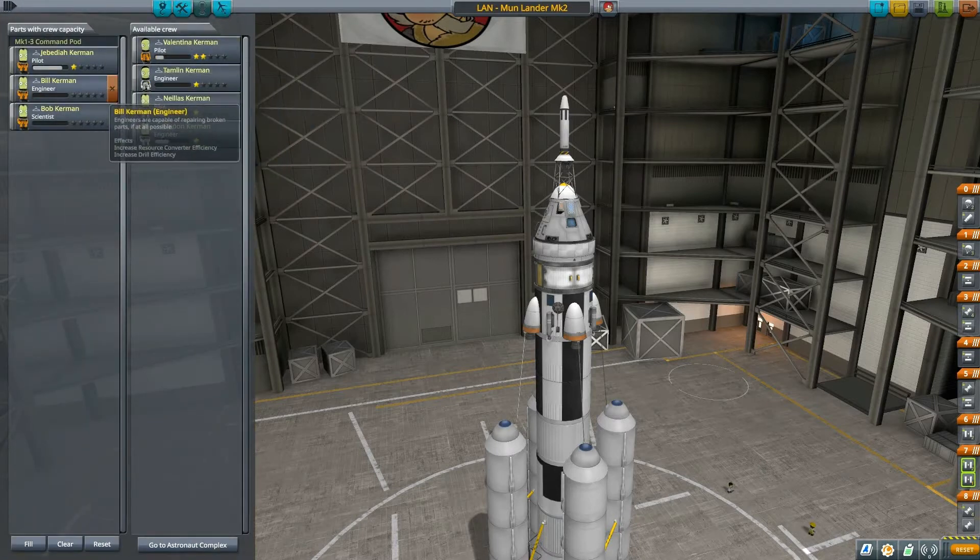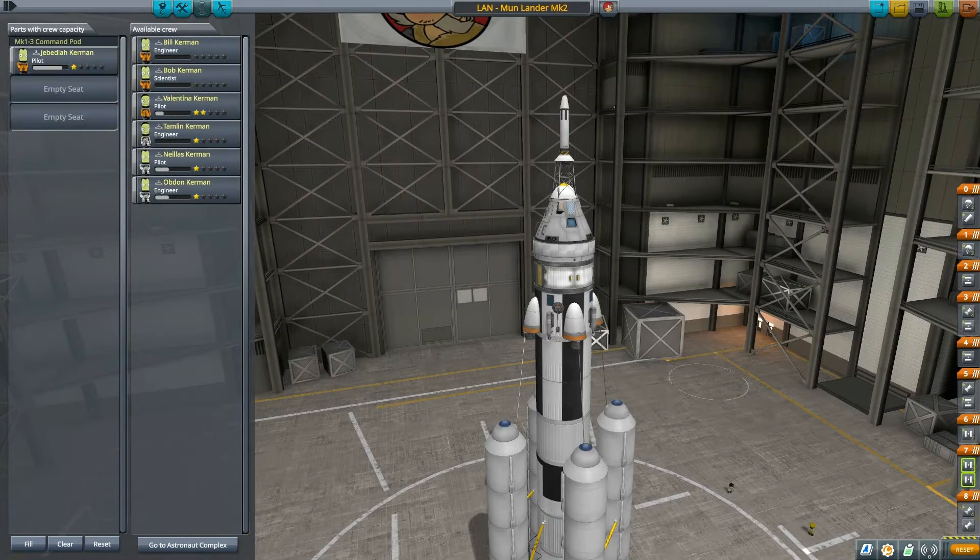Crew: Jeb, Bill, and Bob. Jeb, you can pilot, but we'll take somebody else. Bob as a scientist — that's good. And let's take Tamlin Kerman as an engineer. Perfect. Let's launch.